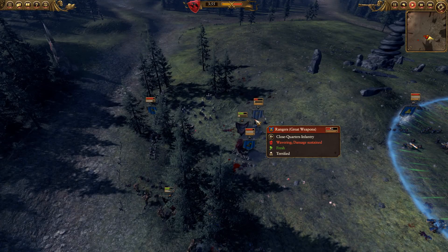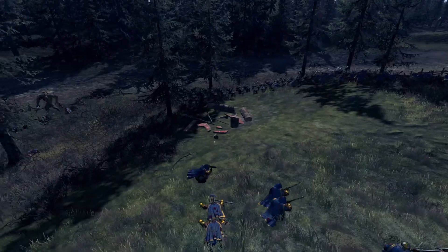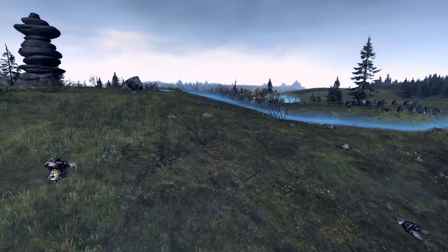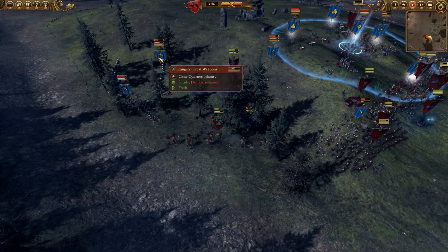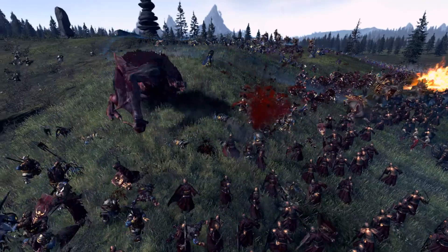Still got my Vargulf just causing havoc in the back line here. So I managed to wrap up his Iron Drakes, which is really good because I do not want them firing. Unfortunately those Rangers have retreated, so if they turn around and start getting some volleys they can do a huge amount of damage.